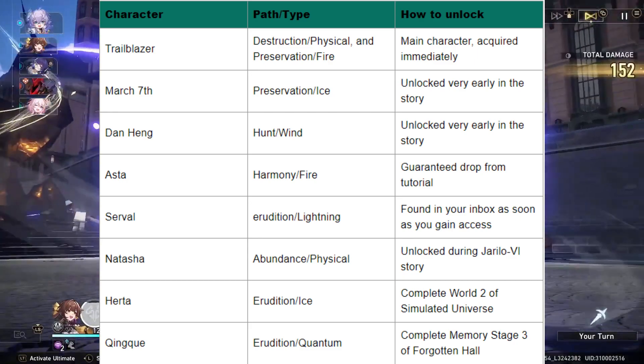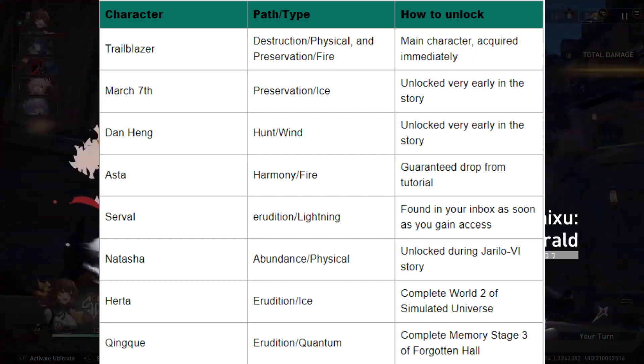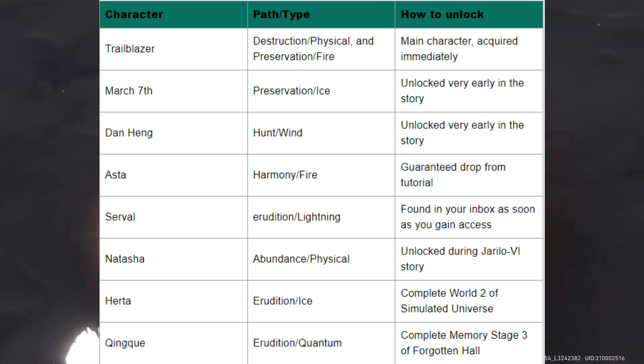Trailblazer: Destruction/Physical and Preservation/Fire — the Main Character, acquired immediately. March 7th: Preservation/Ice — unlocked very early in the story. Dan Hang: Hunt/Wind — unlocked very early in the story.